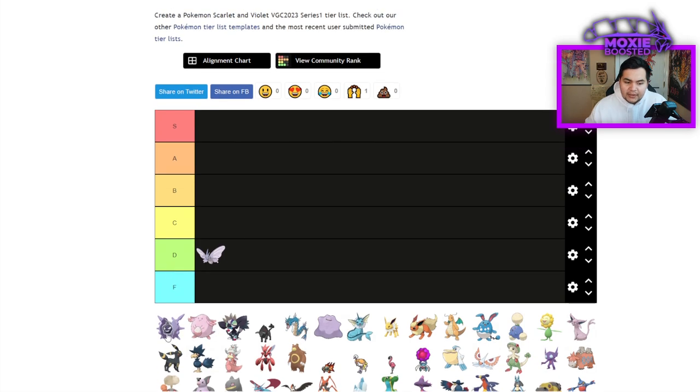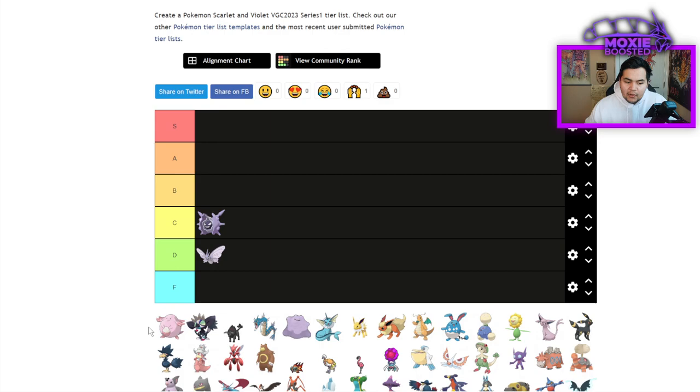Cloyster — I'm going to throw that one in C tier. It's not a super in-demand Pokemon, but it's also not like the worst Pokemon. It's arguably better than Venomoth by a long shot, but not to the point where it's actually good.